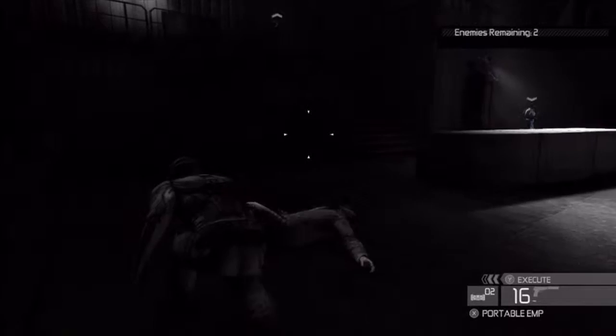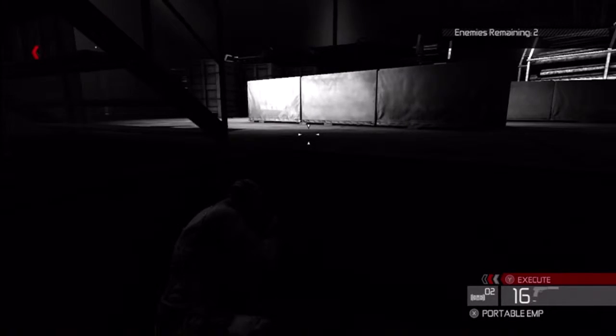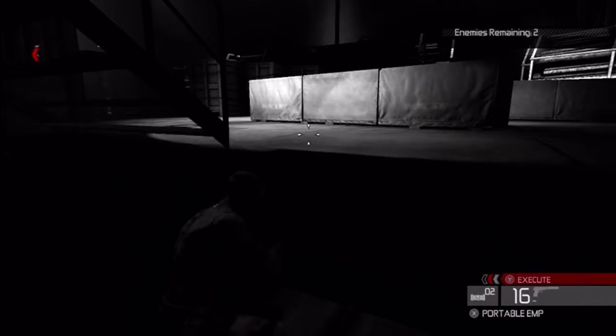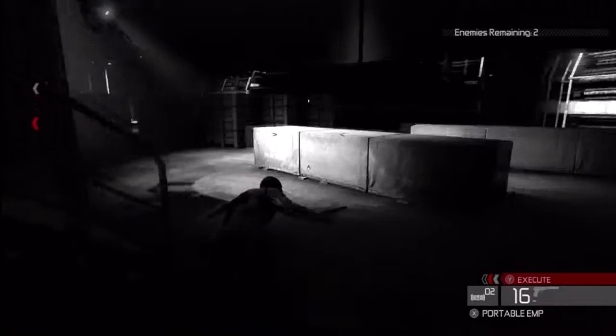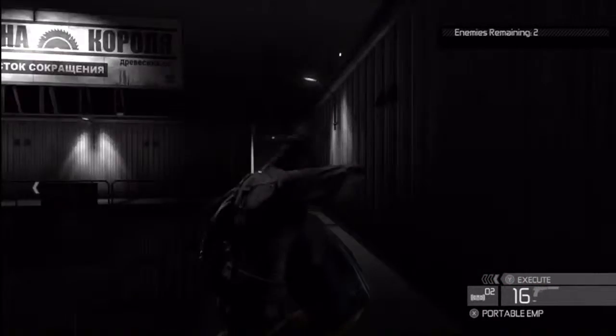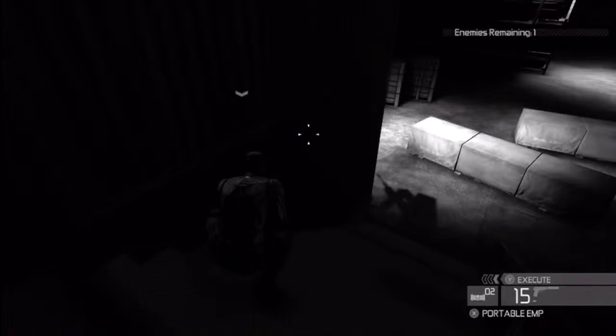I'm looking for a control to turn off the sentry gun and figure it might be up these stairs. I go up the stairs, take the guy out, and realise there's only one guy left anyway — so you don't need to find the control to turn off the sentry gun. Just come up here and take this guy out as he's in the shadows with a melee kill.